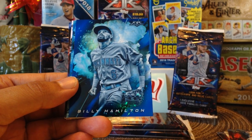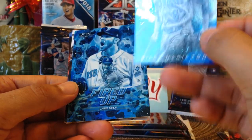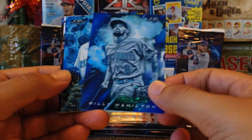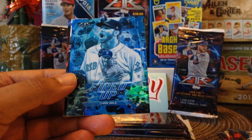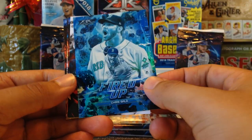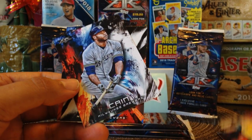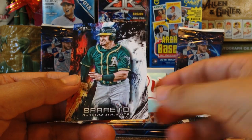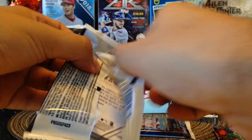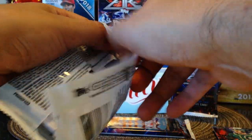Very cool. Another blue parallel — Billy Hamilton. And a fired up parallel, a Chris Sale. These are my first time looking at these so bear with me. We got a Chapman base card, Kane base card, Shaw, and Barreto base card. So no rookies there. First pack, no rookies, but we got three blue chip parallels. One of them is exclusive — maybe the fired up cards are exclusive to this.